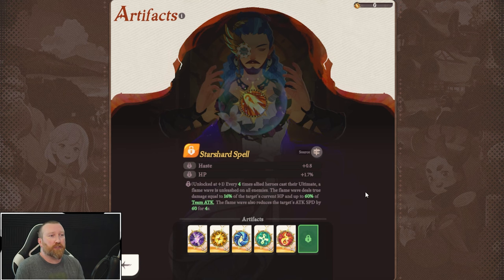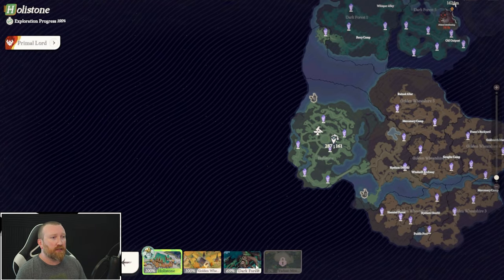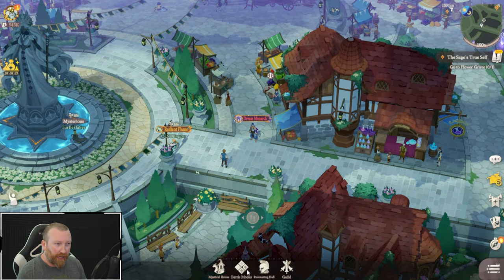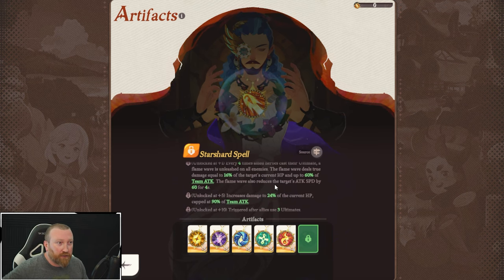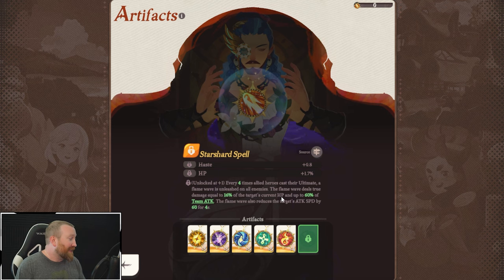The last one is Star Shard Spell. From what I've heard from those further than me in the campaign, it's unlocked when you go to unlock Dark Forest 7 — either going from 6 to 7 or at the end of 7. So for most players, it's going to take a little bit, but it's completely free. It gives haste and HP. Every 4 times an allied hero casts their ultimate, a Flame Wave is unleashed on all enemies dealing true damage equal to 16% of the target's current HP and up to 60% of the team's attack, also reducing target attack speed by 60. Eventually it only takes 3 ultimates to trigger — Star Shard Spell is going to be the one you want.